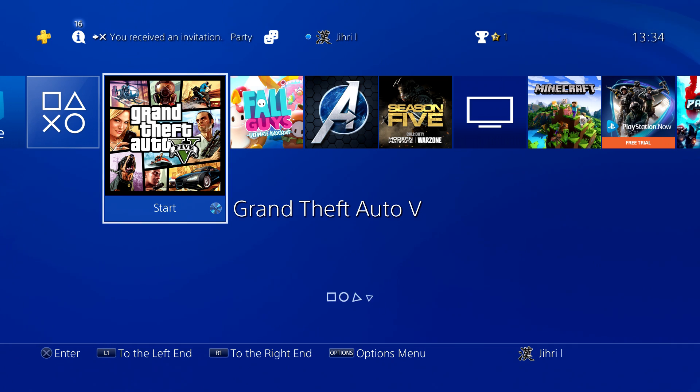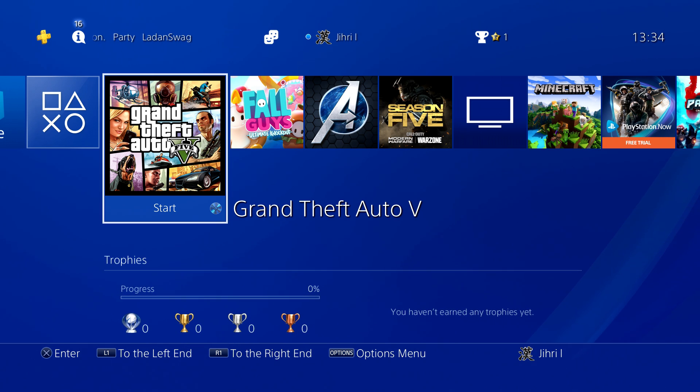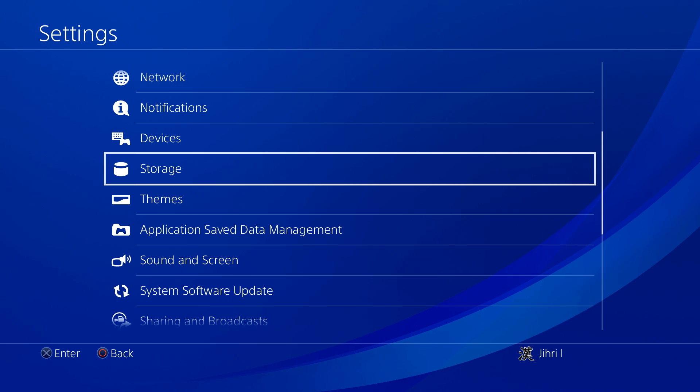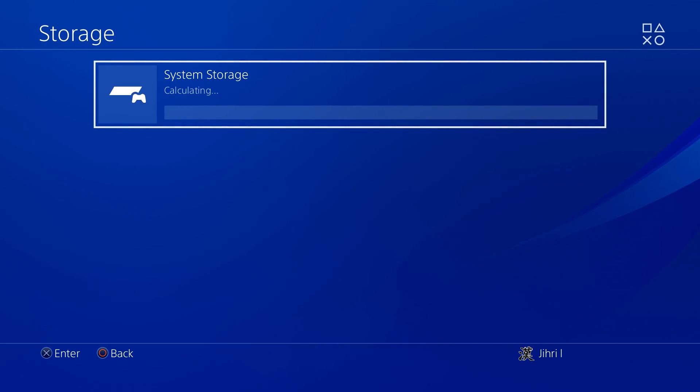Today I'm going to show you how you can delete pictures or screenshots on the PS4. What you want to do first is go to Settings, then go down to Storage and click on System Storage.